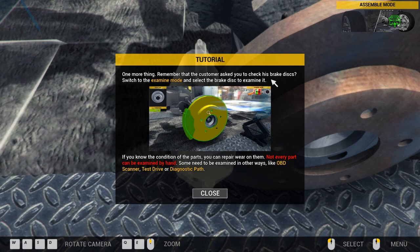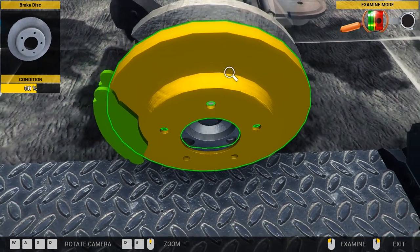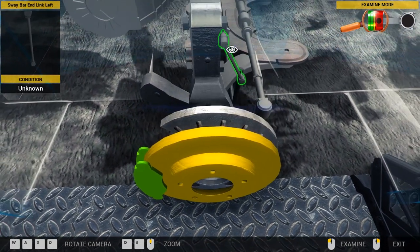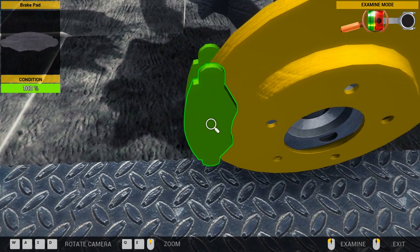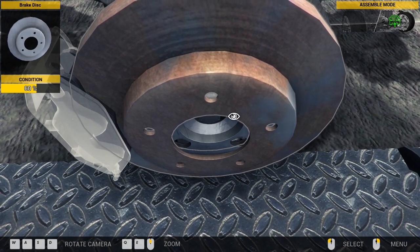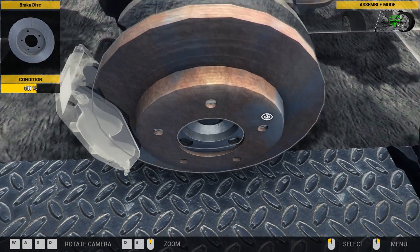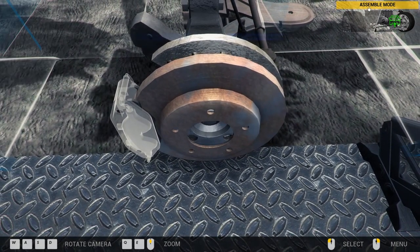One more thing — the customer's disc should be checked. Switch to examine mode and select the brake disc to examine. If you know the condition of the pads, you can repair well. Not every part can be examined by hand — some need to be examined in other ways like OBD scanner, test drive, or diagnostic pad. We've examined that — Q and E to switch tools, hammer or tape. So we've done that.